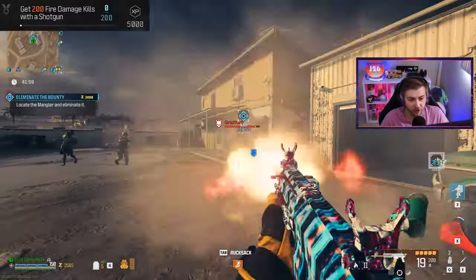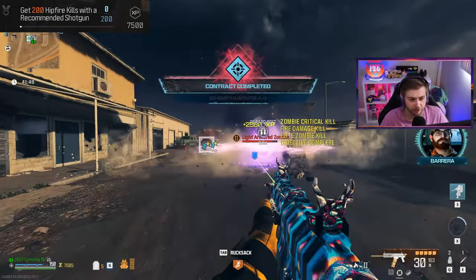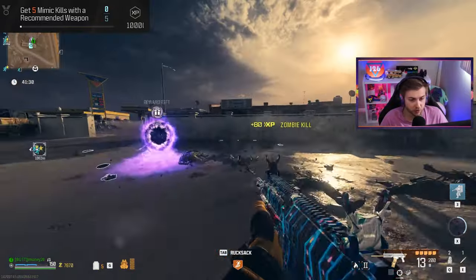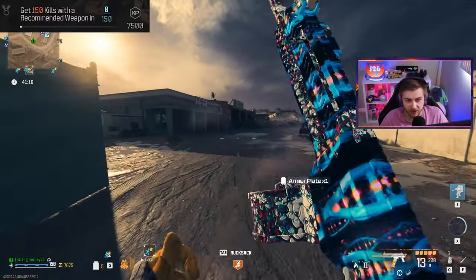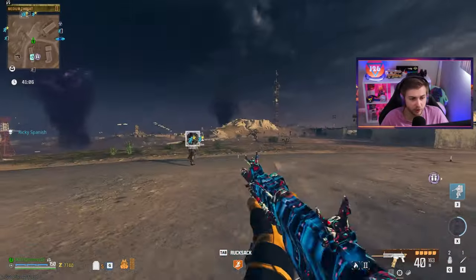The challenges include getting kills with fire damage on, so I went ahead and brought in Napalm Burst. There's challenges for hip fire kills, and a challenge for 20 kills without getting hit 10 times, plus mimic kills with a recommended weapon. I'm going to be trying to do some bounties and checking out some strongholds, and then once we get enough money for pack three, we just need to get 150 kills in a high threat zone.